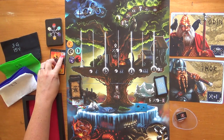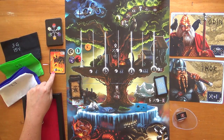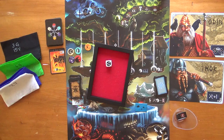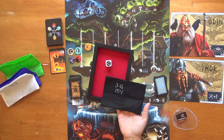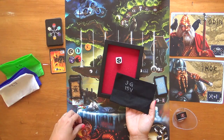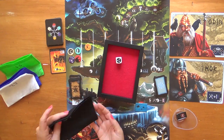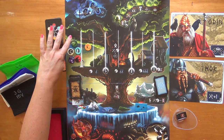With Hel buried, Surt activates. We move his counter one area and apply his ability: roll the die, select that color bag — it happens to be black — and add fire giants equal to his lightning bolt level. He's at level one, so we take one fire giant and add it to the bag. That's his whole ability.